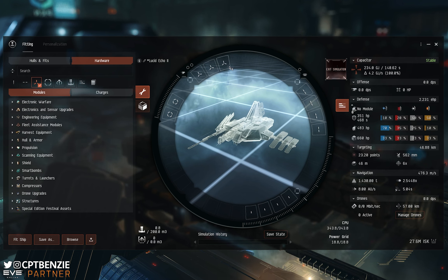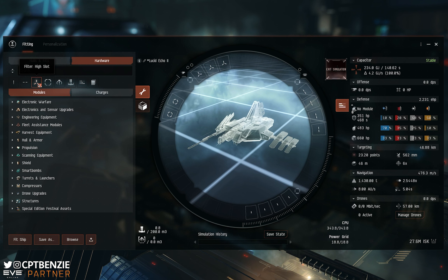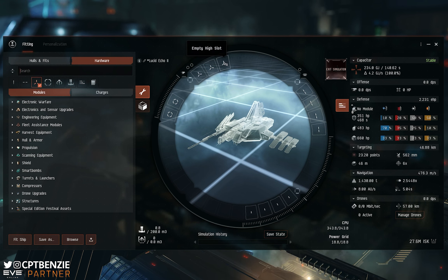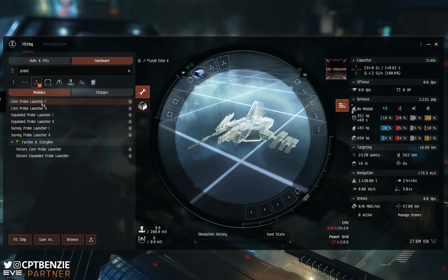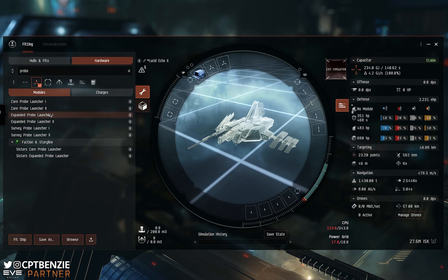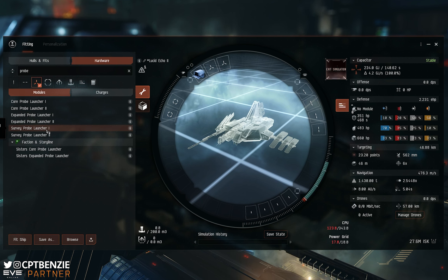The high slots are pretty much going to be the same across the board. The first thing you're going to want when scanning is probes — without probes, you can't scan. So we're going to open up the browser on the side and type in 'probe' to give us this little list. We have a couple of different types of launchers here. Core probe launchers are only capable of launching core scanner probes — the things you use to scan down signatures. Expanded probe launchers can launch core probes and also combat probes, but we don't care about combat probes, so we're going to ignore the expanded variants. Survey probes we can also ignore — so we can focus purely on the core probe launchers.